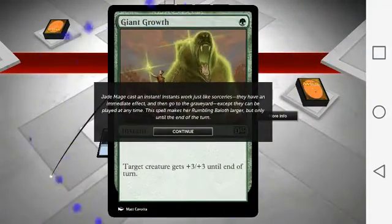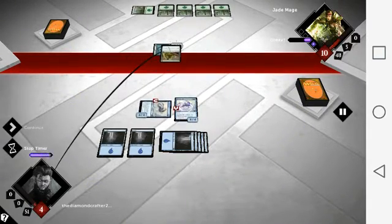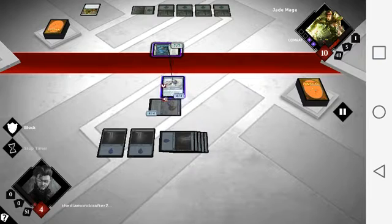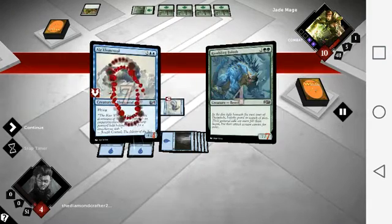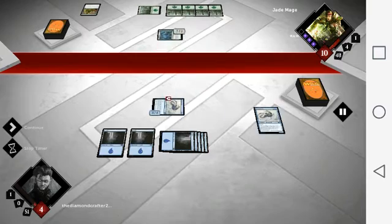Jade Mage cast an instant. They're using Giant Growth. I hate Giant Growth. So we're going to have to block using this card. They're going to kill us — that's a really strong card. Oh wait, no, that's because they used Giant Growth. Got to remember that. But still, that probably means the card is like a 5-5, and that's really good.